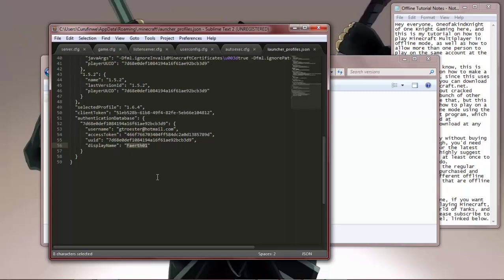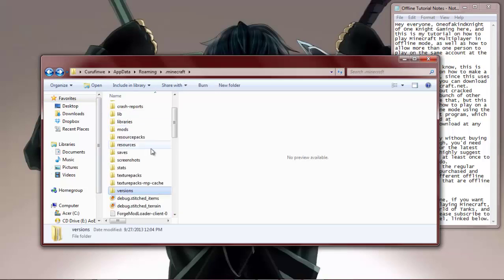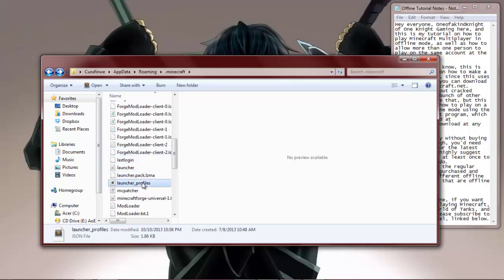Now, if you want to play offline with a different name, you're going to have to do this every time you switch over from online to offline. For example, if I type in here 'nightly' — because I go by nightly as well — I save this file. When I want to play as FarEarth01 again, I'll have to go back to that file and change the display name again for the next time I want to play offline.